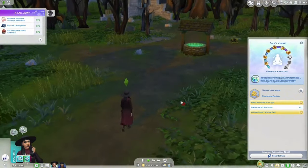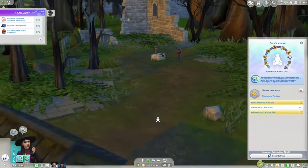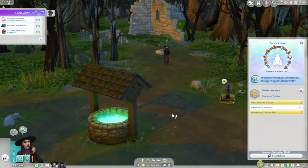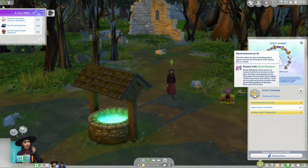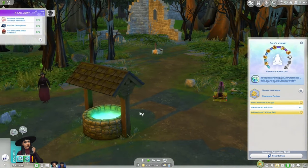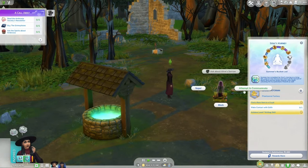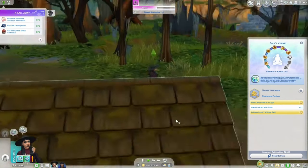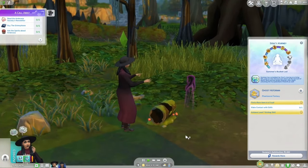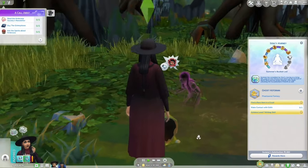The main sim, Summer, was also a ghost historian, which is a new aspiration that came with this pack. She had a lot of tasks to complete to move up the ghost historian track — it's four levels for this aspiration. Once you've hit level three, you unlock the ability to write horror novels. One of the tasks to complete level three was to interact with Edith, a random child ghost that haunts the well of longing and regret. There's not just a tutorial aspiration — your sim is actually required to explore both the ghosts and the lore of Ravenwood to complete some of these challenges, which is going to make you switch up your gameplay style.